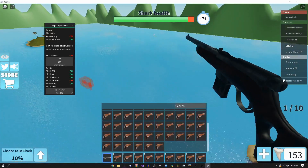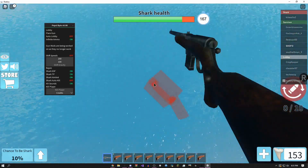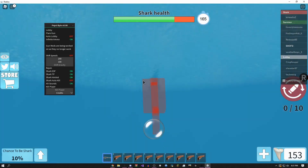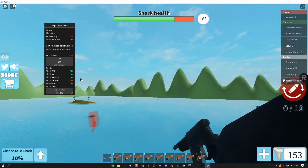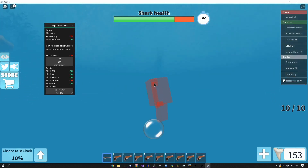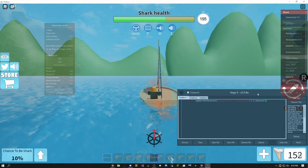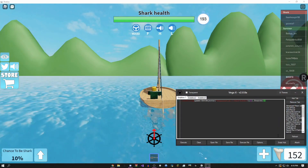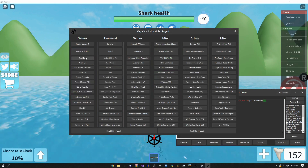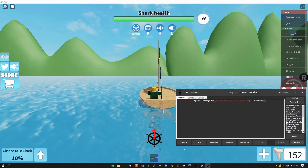Hey, how's it going guys, this is WinIFO here. Today I'll be showing you an amazing GUI for Shark Bite. As you can see, this is the script right here — I'm gonna have it in the description. There are also three scripts for this video. The first thing you want to do is get out your executor. I'm going to be using Vega X, but you could use pretty much any exploit.